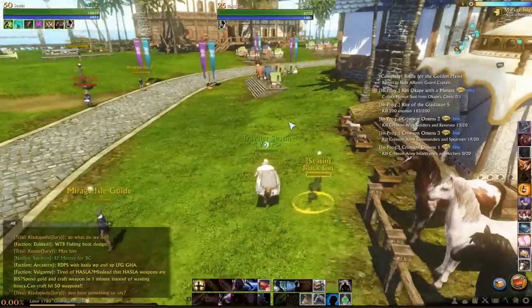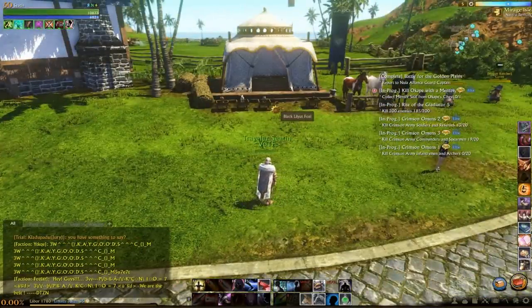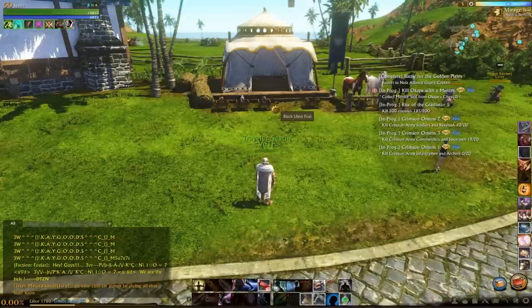As soon as you use this ability, be sure to desummon your pet. When you desummon the pet, you still have the buff. So just a bit of a pro tip I wanted to throw out there. Hope you guys enjoyed the video. Take care and have a wonderful day.